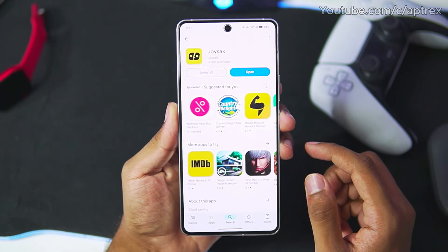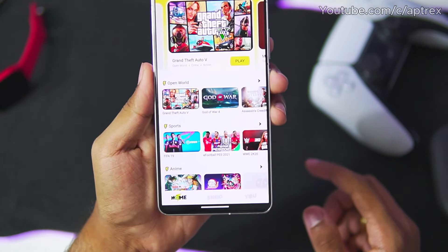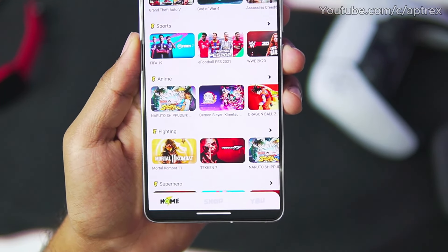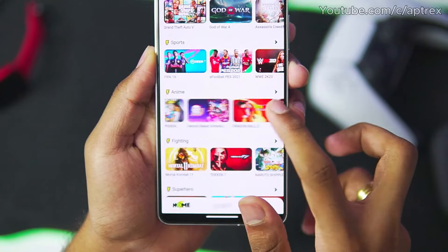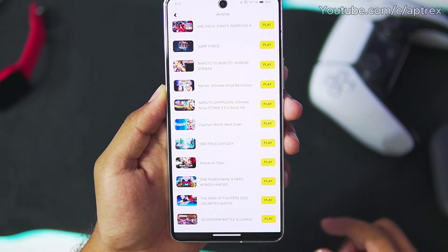Once you have added this app on your Android device, just go ahead and open it. After you open it, you will see a lot of games like Grand Theft Auto 5, God of War 4, WW2K20. But if you go to the anime section, you guys will be able to see games like Naruto Shippuden, Demon Slayer Hinokami Chronicles, Dragon Ball Z, AOT, One Piece, Jump Force, and many more.